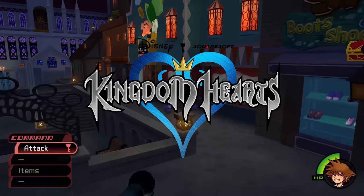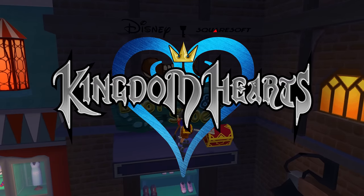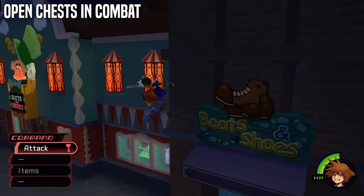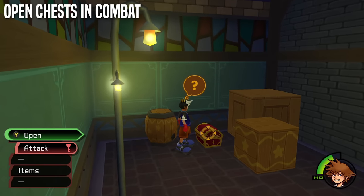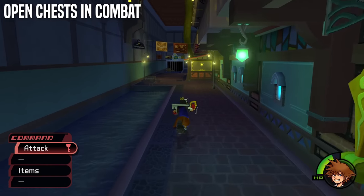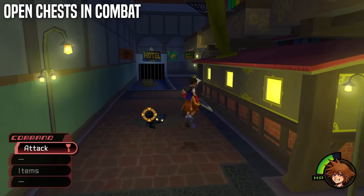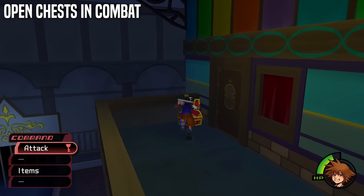Moving on to game-specific features, starting with Kingdom Hearts 1 — you can now finally open chests and examine things while in combat. It was absolutely aggravating having to kill all enemies in an area before opening a chest. Literally any other Kingdom Hearts game incorporated the ability to open chests mid-combat, so it's really annoying going back to KH1 and finding out you have to clear everything first.